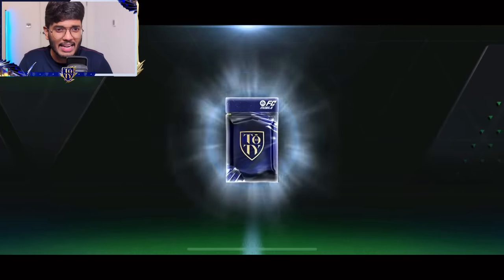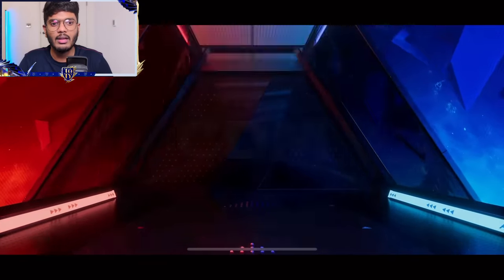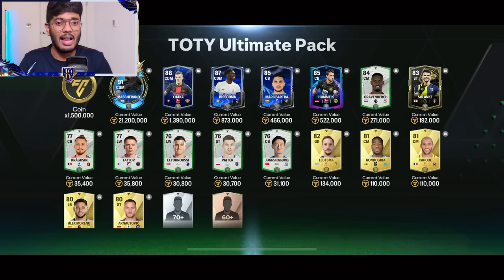Let's move on — 18,750 more gems. Rivals player this time. Bissaka, yeah that's Bissaka, guys. We got another Mascherano — finally, after so long. I think that's the fourth or fifth Mascherano of the day. Anyways, that's another L pack.